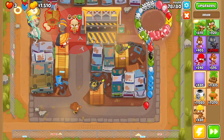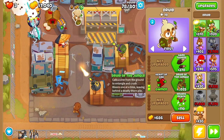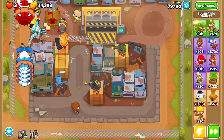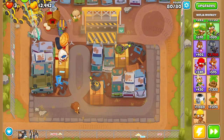Then get yourself a druid. Go with thorn swarm, heart evoke, and save up for druid of the jungle. After that, get yourself another ninja monkey — drop him right here — and do the same: ninja discipline, sharp shuriken, double shot, seeking shuriken.